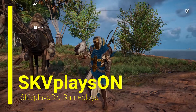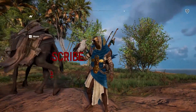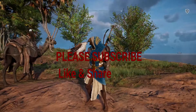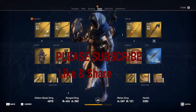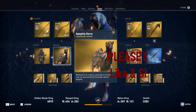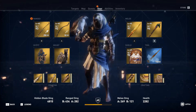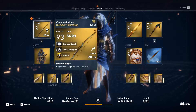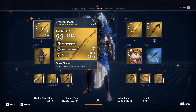Hey guys, welcome back to Assassin's Creed Origins. As you can see, I am wearing the new season pass outfit, the Horus Pack, which gives me the Vestment of Horus and Apophis, the new camel mount, and it gives me a light bow and a hunter bow — the light bow called Morning Sun and the hunter bow called Crescent Moon.